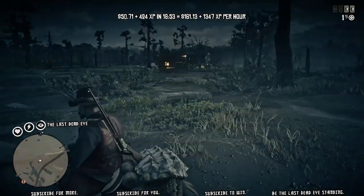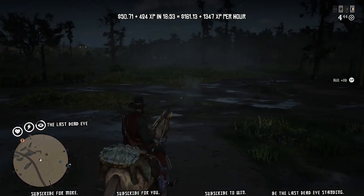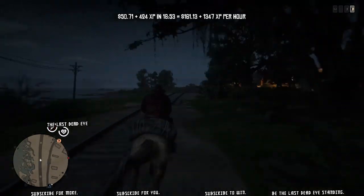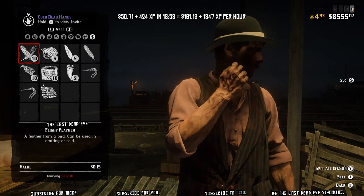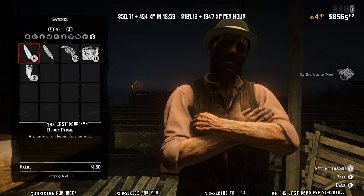There is a total of two hunts occurring over this 18 minute and 53 second period, so I'm not making $50.71 in one hunt — I'm actually visiting the butcher twice during this time period, and that includes all the time it takes to load in between sections as well. So now I'm down at the butcher and I'm going to sell everything I got.